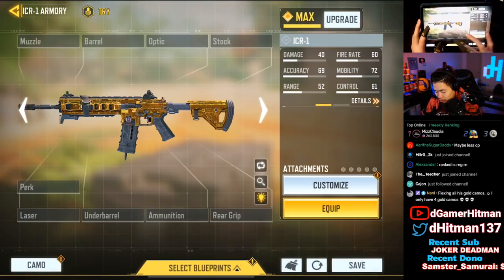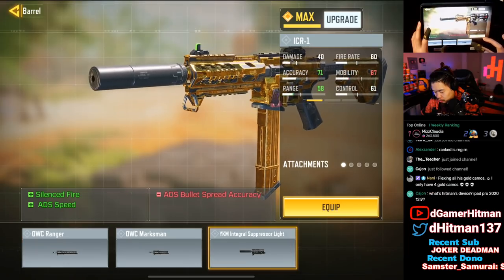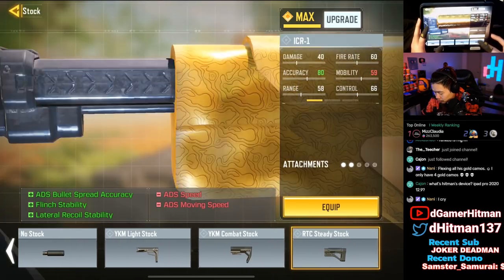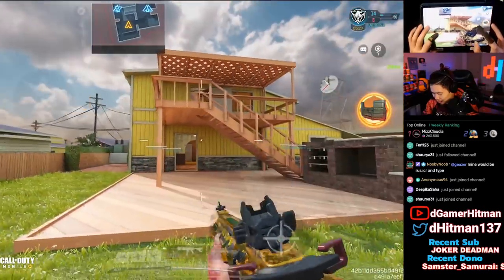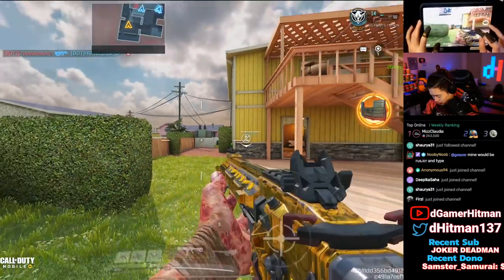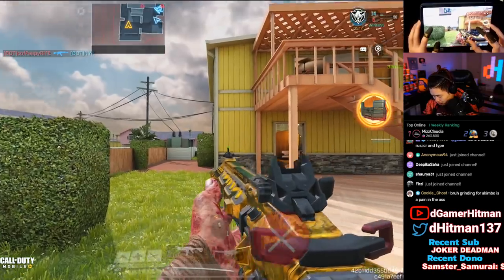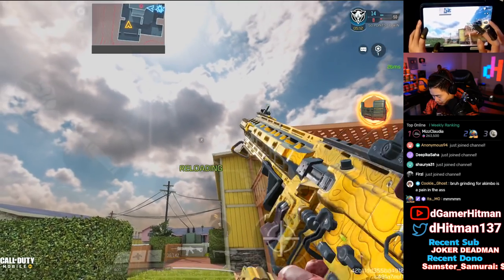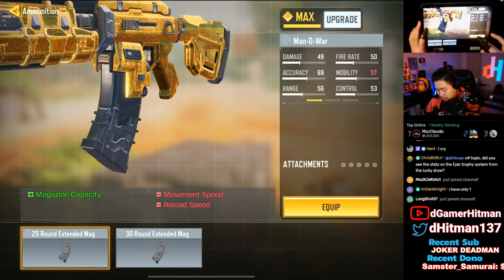The ICR looks a lot better with attachments — 40 Fast Reload mag, Integral or OWC Ranger barrel — I'll put the Ranger — and Steady Stock. This is the ICR — it looks very similar to the M4. Wow, that's a really fast reload; I never realized the ICR had such a fast reload mag on it.